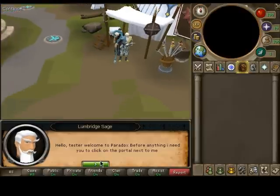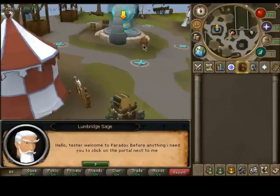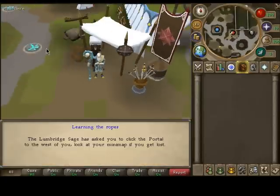Anyways, click on him. He'll tell you to go to the portal — there's a really nice little cutscene that goes over to the portal. And it has arrows too. I noticed Matrix didn't have those, but I added them.